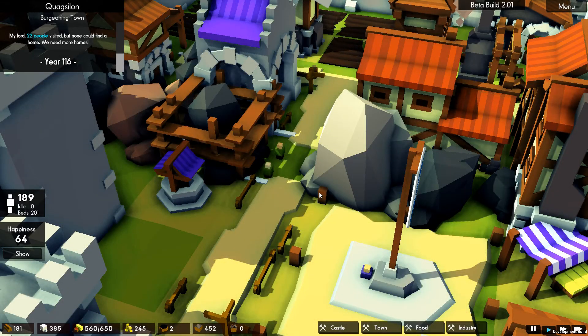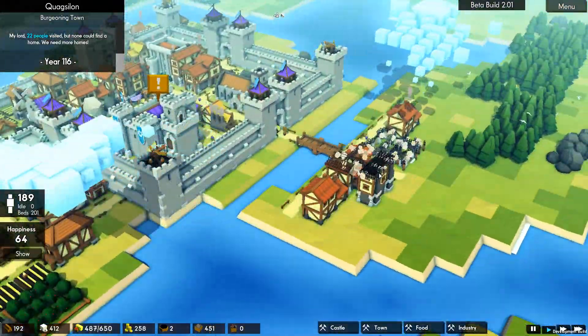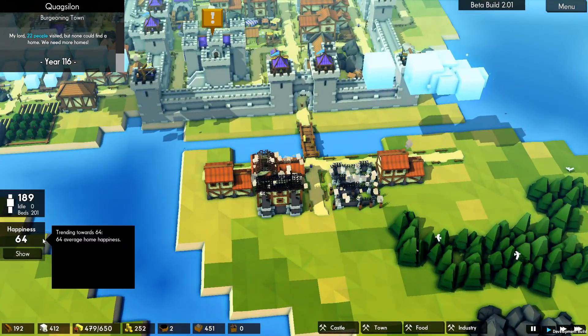Ladies and gentlemen, welcome back to Kingdoms and Castles. Last time we placed this rock removal thing, and it seems like we're actually starting to remove some rocks now, because these guys are chilling at this place. I'm not sure how long it's going to take, but hopefully we can start getting these rocks taken out, because that would be super cool, and we can densify our main city area.